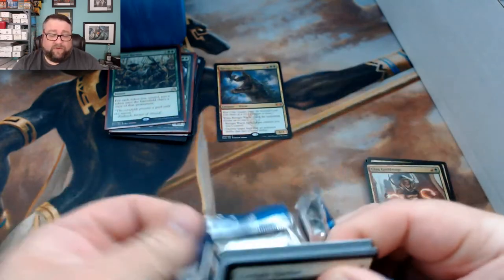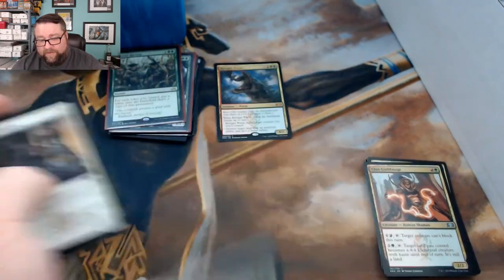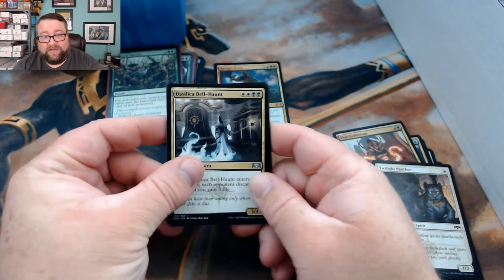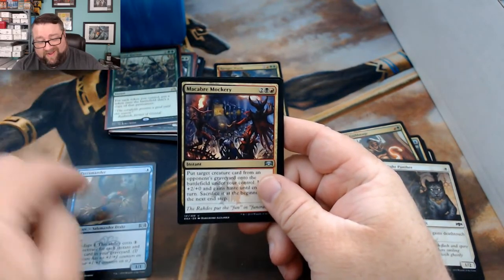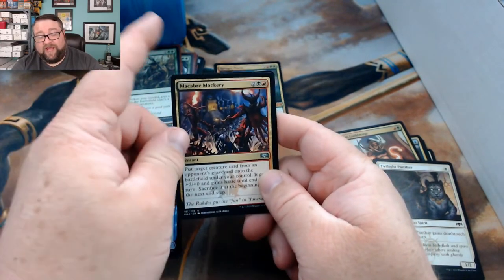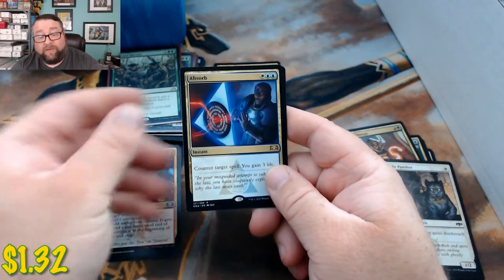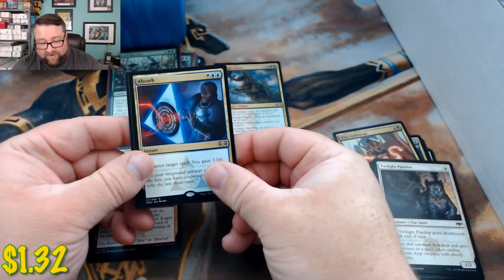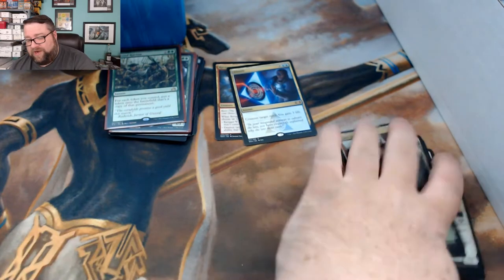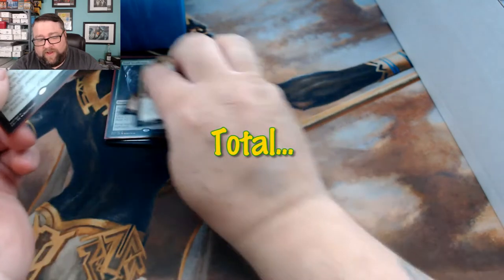Still a good card though. We got Basilica Bell-Haunt, Pteramander — that one's falling since mono-blue isn't the deck of the day anymore — Macabre Mockery, and hey, Absorb! This card is good stuff right there. Well there you are, Joel — thank you very much for being a patron, greatly appreciated.